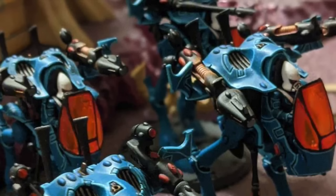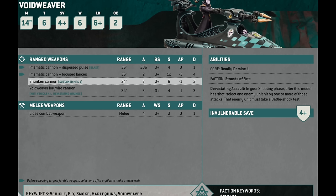The last alternative would be the Void Weaver, which some people are running in lists that are podiuming at GTs. It's a great unit — a light skiff with a 14-inch move, toughness 6 instead of 7, 4-up invulnerable save, 6 wounds, 2 objective control like the Warwalker, but it has better shooting. You're giving up the T7 and the minus one to wound, but you're getting better damage output. The Void Weaver comes with two Shuriken Cannons, and in addition you get either the prismatic cannon or the Void Weaver haywire cannon. The prismatic cannon has a 36-inch range.